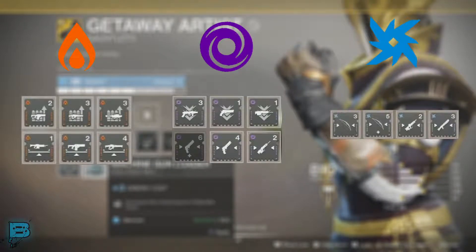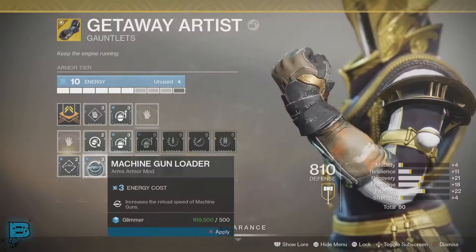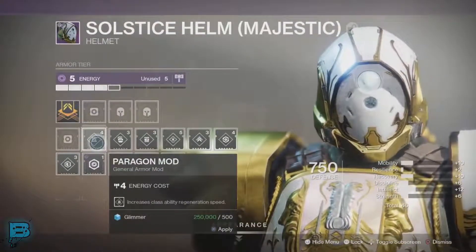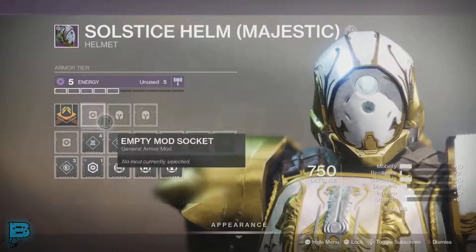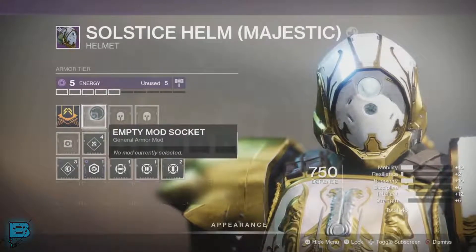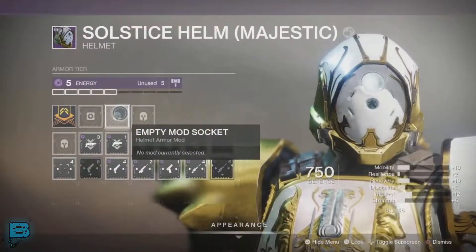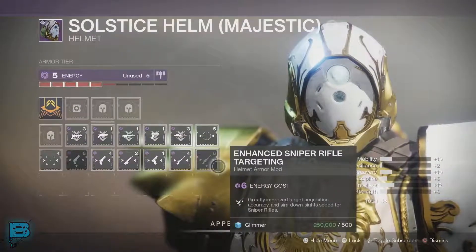At that point you're going to have mods in your inventory that are either void, solar, or arc as well, and that will be the cost in order to socket a mod. If we take this Titan helmet here for example — it has a void attribute associated with it, it has five energy available, and the mods below have a cost of either three, one, four, or six.